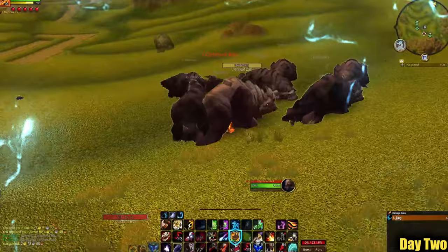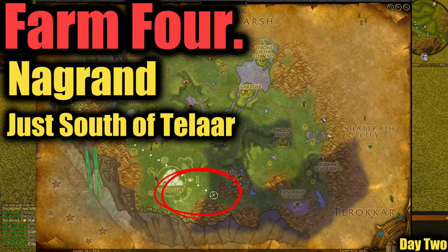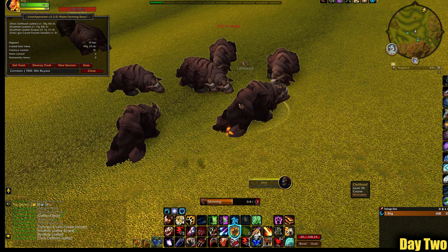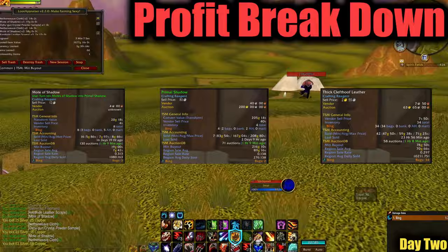Farm four is located in Nagrand, just south of Telaar. This farm I'll be splitting into two parts. Part A starts here — we are mainly wanting to kill all the void spawns around Oshu'gun, but first we want to mass murder all the Clefthoofs in the area for their thick hides, which have been selling nicely. The void spawns can drop Motes of Shadow; using 10 turns them into one Primal Shadow with a nice price tag. Not the best location for shadow, but this area more than makes up for it with the Clefthoofs. It's just a case of farm and profit — nice and simple.